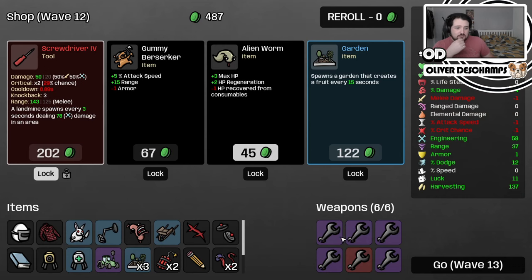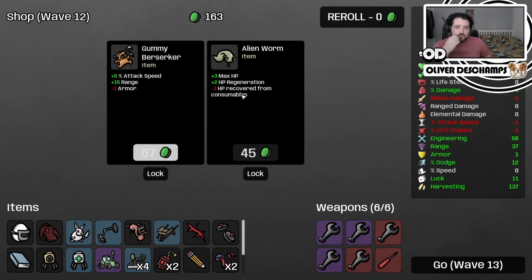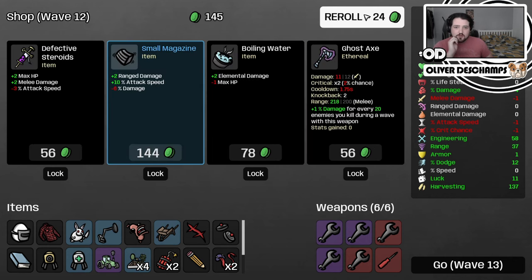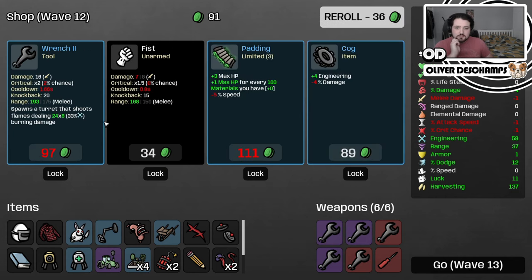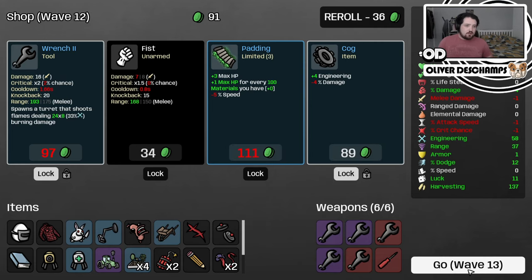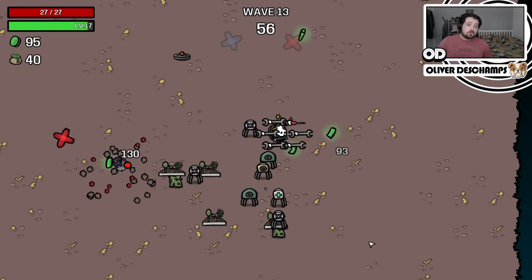Let's take the harvesting - more stuff at the end of the wave. Let's combine two of you, buy more fruit. Reroll for free. Nothing good looking. There's another wrench, we can lock that for now. One max HP for every 100 materials you have - pointless, but you can have three of those, so actually that could get quite nutty if you could find three of them.